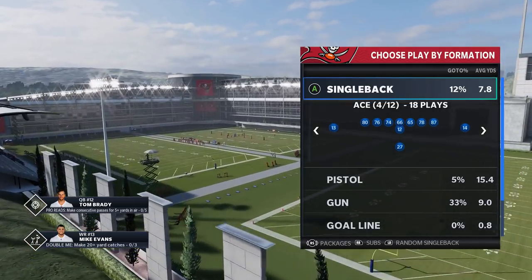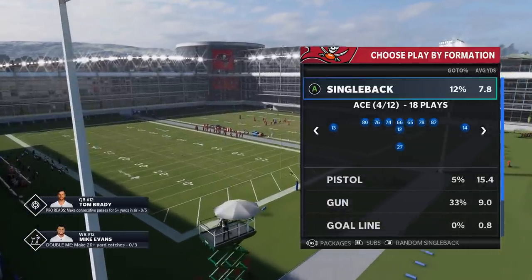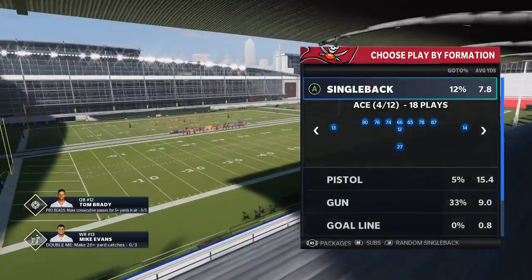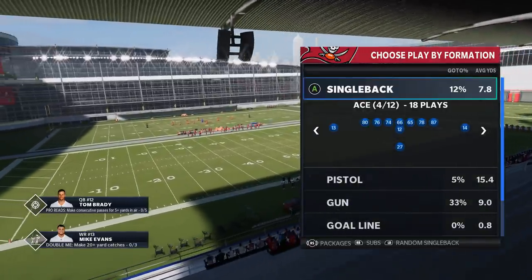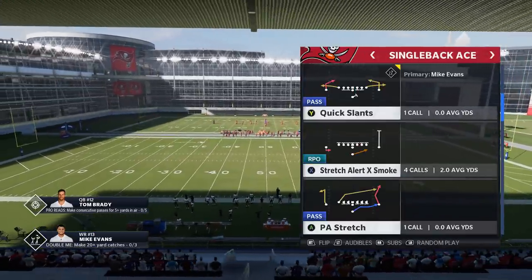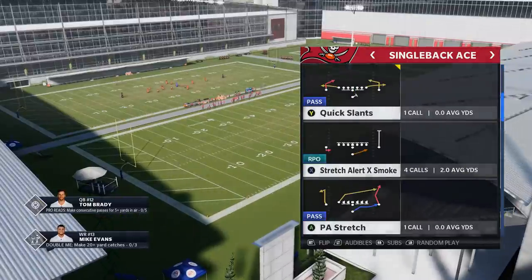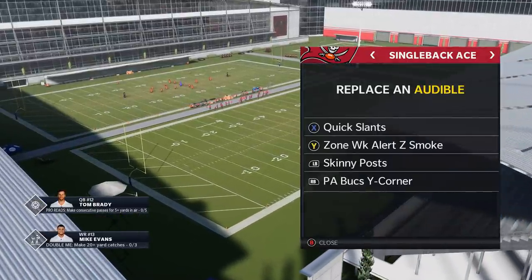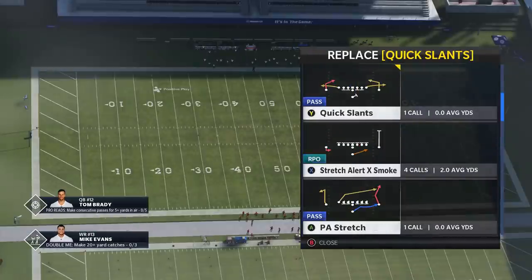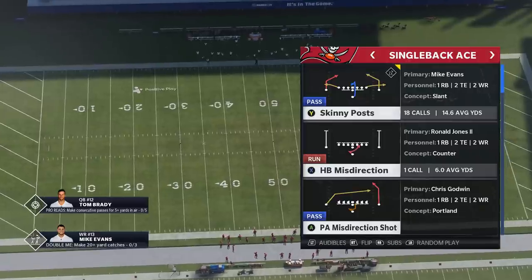For both of these formations, I'm really going to be focusing on the meta coverages when it comes to defense, which is like 3-5 wide, and cover 0 and cover 3 — those are the formations I see the most online. These are really good formations against those. I'm going to show mostly run plays, and I'll put them in my audibles. One of them is already in there: the Zone Weak Alert Z Smoke. I'm also going to put the Stretch Alert X Smoke in.